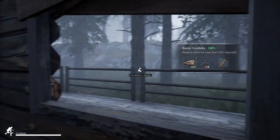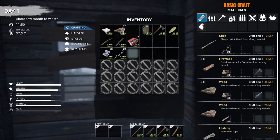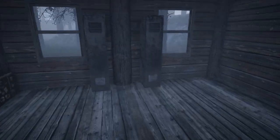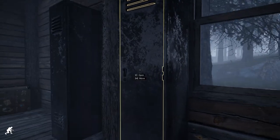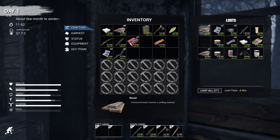We don't really have a whole lot to defend ourselves with. We've got a knife, an axe, a spear — that's not going to do a whole lot against these guys. Let's pray that they don't see us, and we'll do some inventory management while we wait.